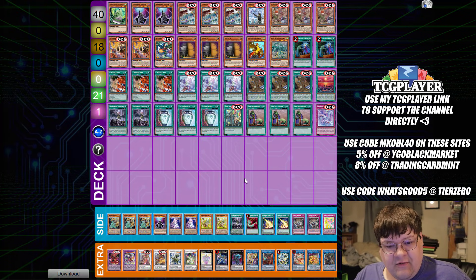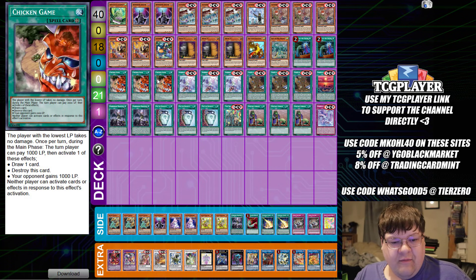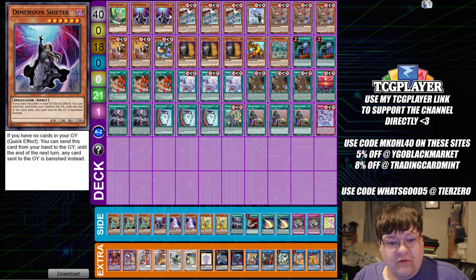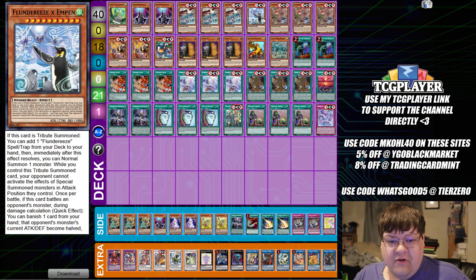The next Floowandereeze list — you'll see that we've cut down on Emptiness and things like that, and we're going for more of the standard OCG approach to things. They really do love their Chicken Game, like just turbo options here. So we are playing one copy of Stormwinds, only two D-Shifter in this build. We have triple copies of Eglen, one Empen again — they really like one Empen.